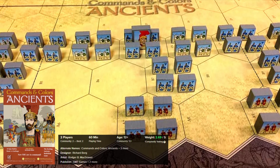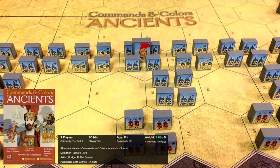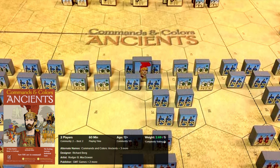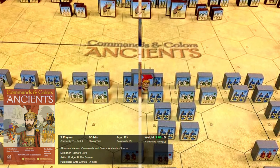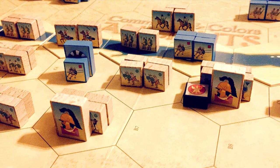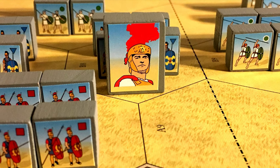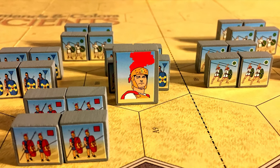Next is Command & Colors: Ancients. It is an amazing historical war game covering a vast period from 3000 BC to 400 AD, showcasing 15 pivotal battles from the dawn of military history to the opening of the Dark Ages, each emphasizing important terrain features and historical troop deployments. The game's scale varies depending on the scenario — some battles represent entire legions with a single infantry unit, while others focus on just a few warriors per unit.